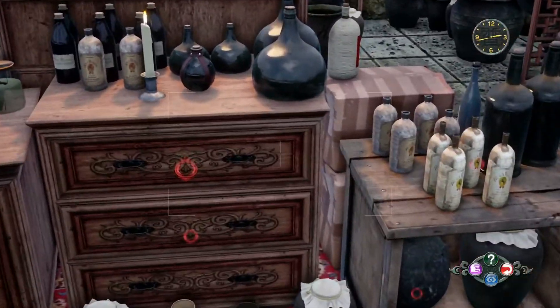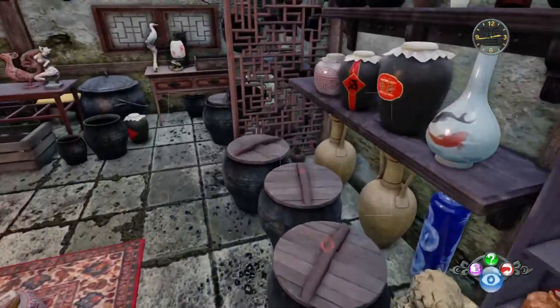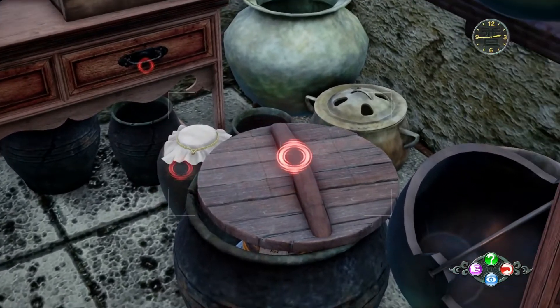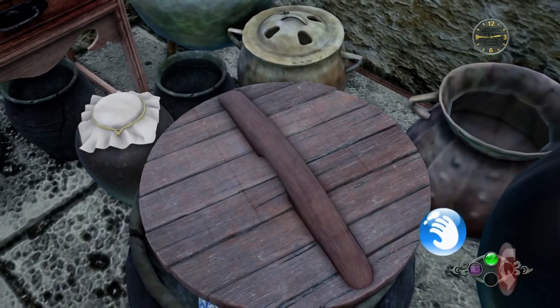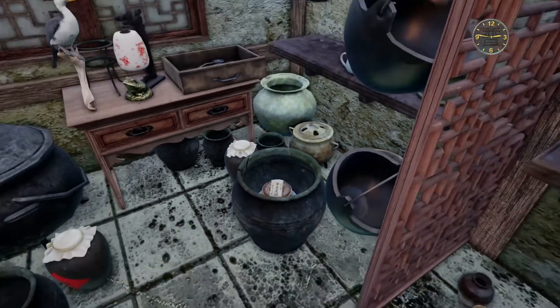You need to press L2 and have a look around. Go to the back right-hand corner and have a look in the barrel there. If you open it up, you will find the Lao Zhou.